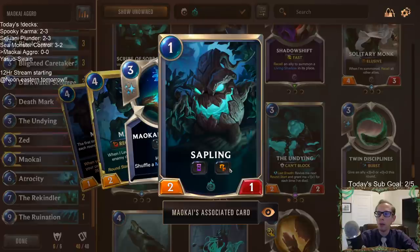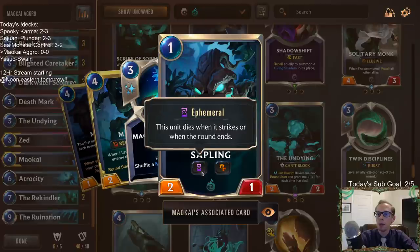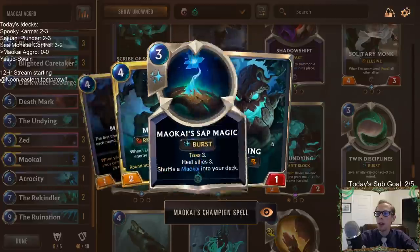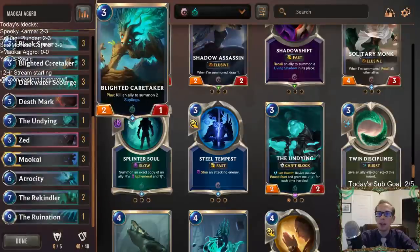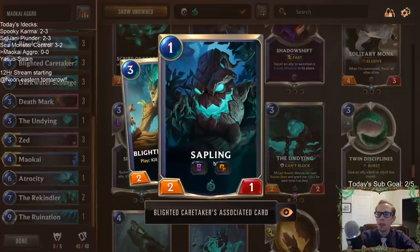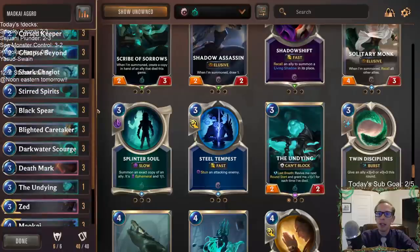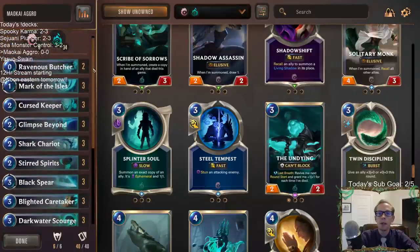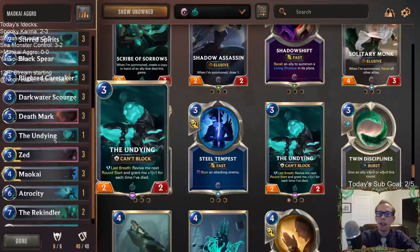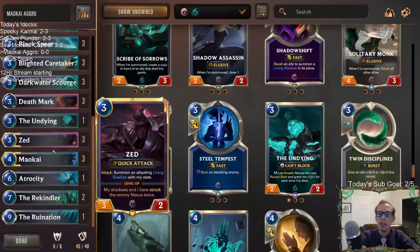The saplings are 2/1s with challenger and ephemeral. So we can leverage the ability to make more ephemerals with the saplings, and this new Blighted Caretaker creates two saplings — two ephemeral saplings. So it got me thinking: what if we just go on an ephemeral theme and pair those cards with Shark Chariots and bringing back Shark Chariots? That's what we're going to do — an ephemeral aggro deck.